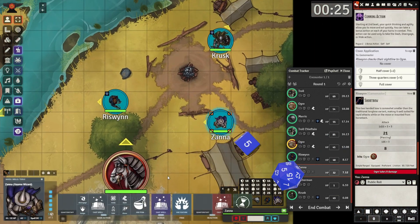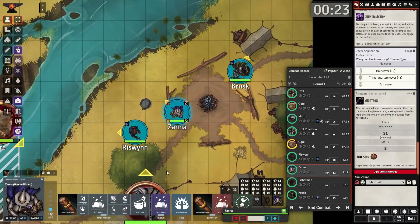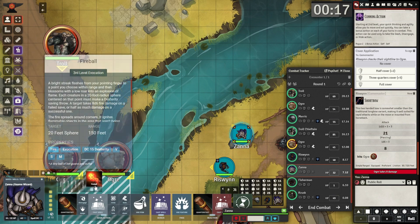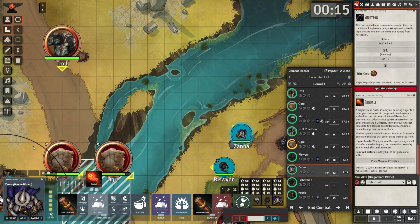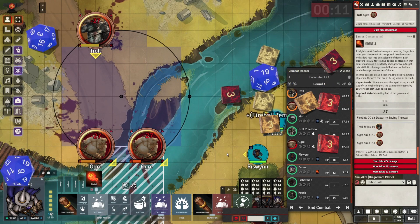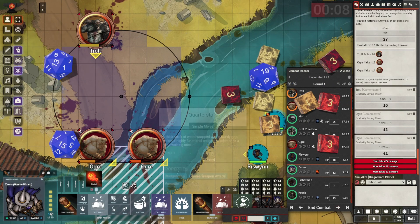That arrow dealt a good chunk of damage. Now here comes our wizard — the most important player. The best idea would be to cast fireball: throw it down, destroy that troll, destroy those ogres. Three and one hit, and the battle is basically over at that point right there.